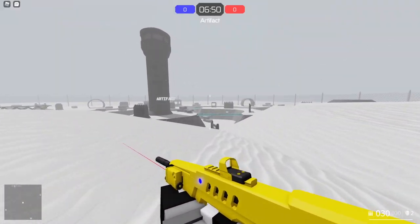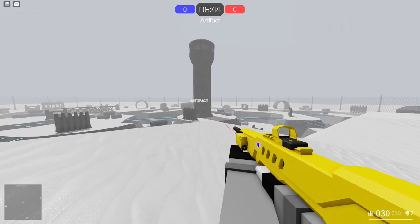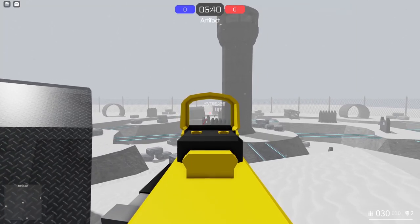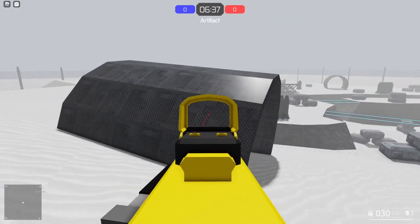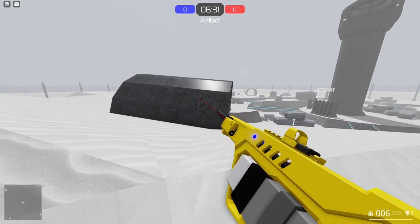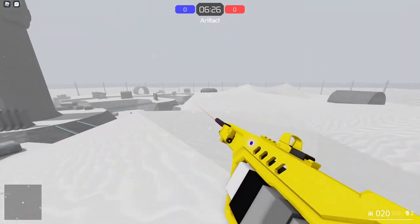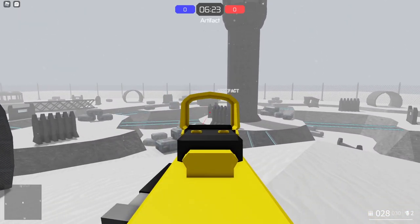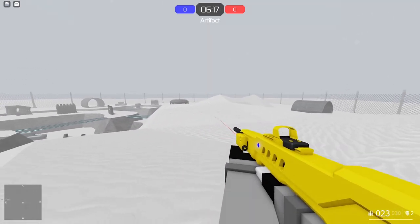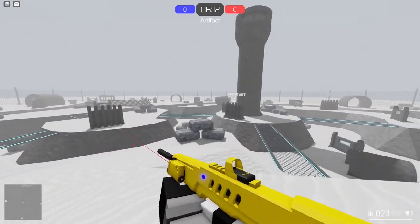The next thing, which goes with the laser, is learning how to hip fire. Hip firing is basically shooting without ADSing or zooming in with your scope. You don't want to ADS if someone's really close - if the target is right next to you and you're ADSing, it's going to be hard to hit them. But if you just hip fire, you'll hit a lot more shots and be a lot faster. You only really want to ADS if they're at mid or long range.